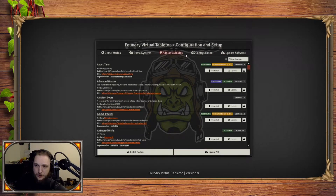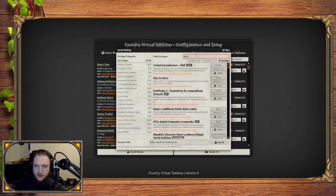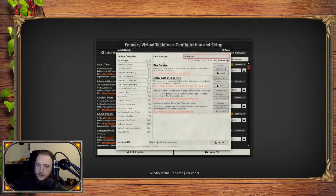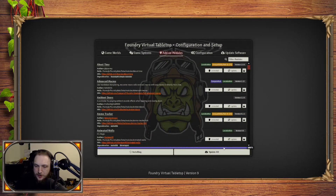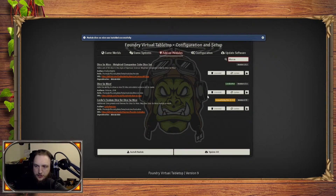So if I go to install a module, I'll show you here and now how this works. You click 'Install Module' at the bottom. For this demo we're going to be using Dice So Nice. You can see it here at the top — you can click on the GitLab link to see all the information about the module. It's usually GitLab or GitHub. We can install it here — you can see the blue bar at the bottom moving across. Dice So Nice is now installed. You can click the lock to prevent it from uninstalling, uninstall the module to remove it, or update it as well.